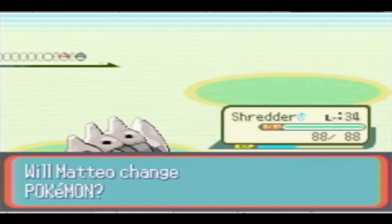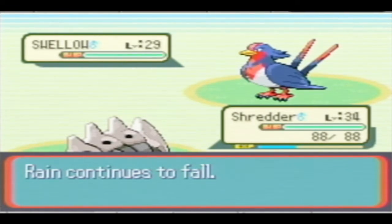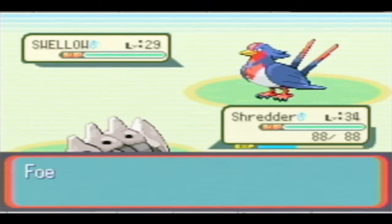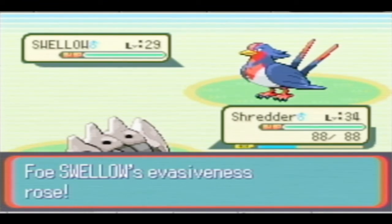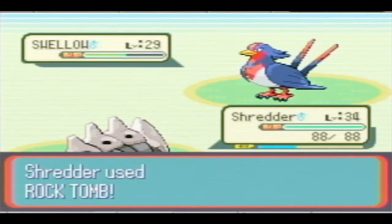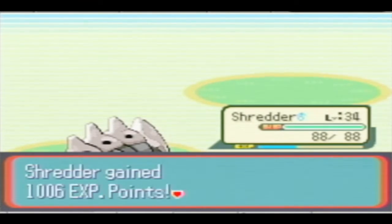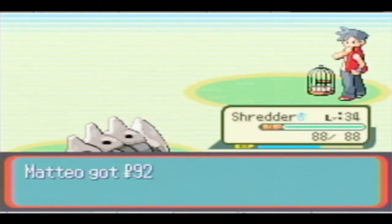Swellow again — might as well. I've seen plenty of Swellows lately. That's all it's going to do is Double Team, and then I know it's going to hit me with Endeavor. The good thing is, as long as you take it out in one hit — because if Endeavor did hit me, my HP would only go down a little bit.